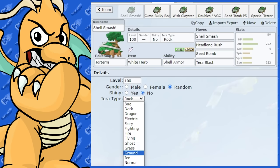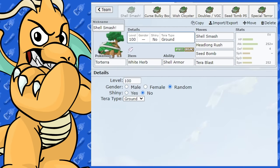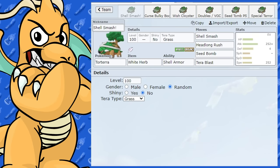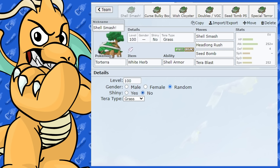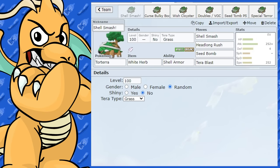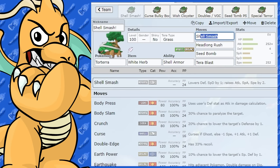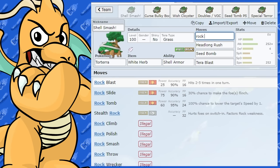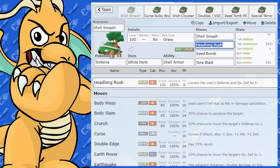You could also go Tera Ground to increase the power of Headlong Rush — it's already 120 base power so it'll be very powerful. And Tera Grass is an option for more base power on your Grass moves. In the past, to make Torterra quick you had to use Rock Polish, but it doesn't even get Rock Polish anymore. It's really neat that it got Shell Smash — give that one a go for sure.